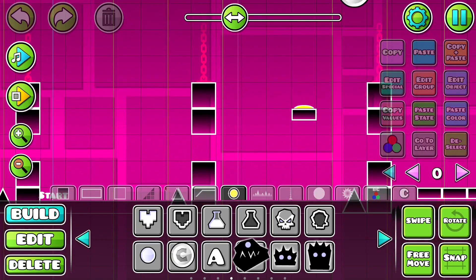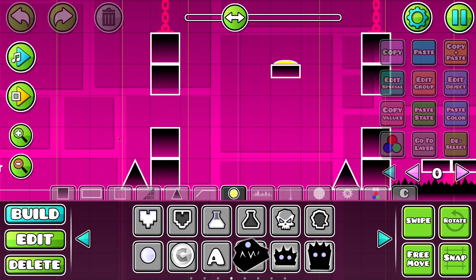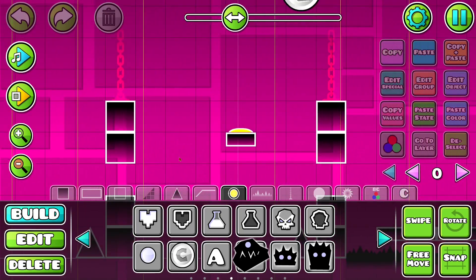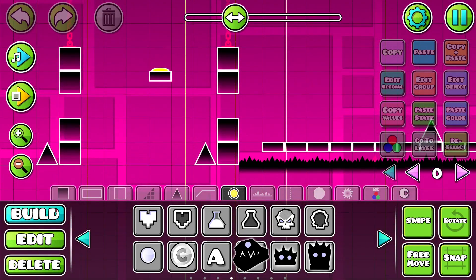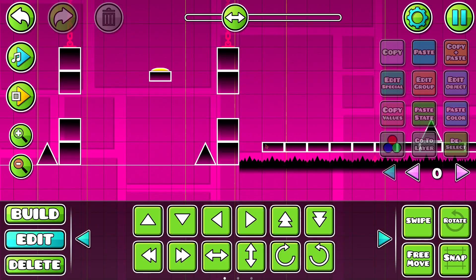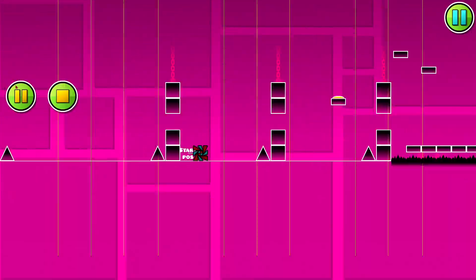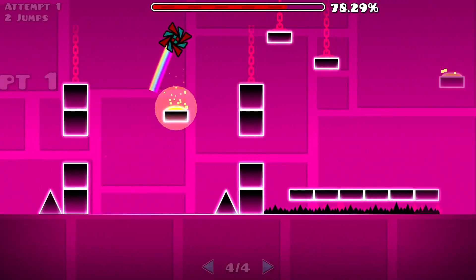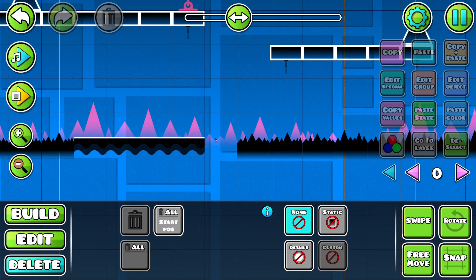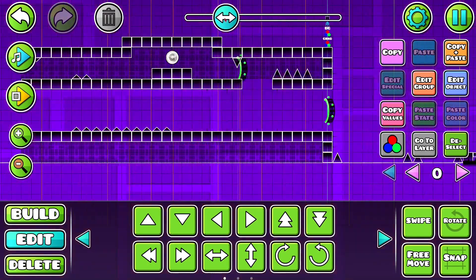The third coin in Back on Track is quite simple. It's really just a Time Machine-esque jump after this little gap, and you get onto this pad and it launches you. But I want to add just a little bit more to it, so instead of putting the coin there, we're obviously going for completely different routes. And yeah, that's Back on Track done.